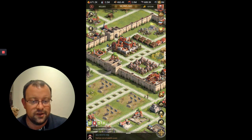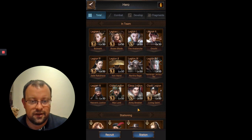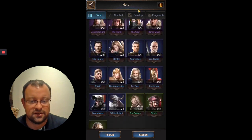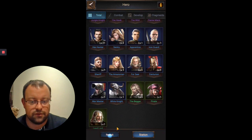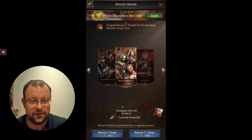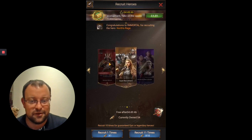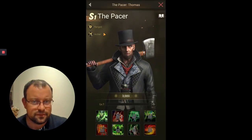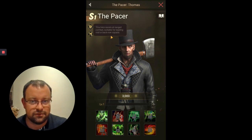So on to the topic at hand, which is Mr. Pacer. We'll go into Super Recruit. So we just did Volunteer in the last video, and we're on to the Pacer - the second of the three S1 archer heroes. He is ranged. This hero excels at ranged combat, suitable for leading mid or back rows.